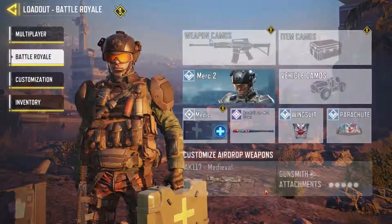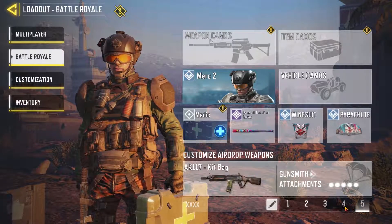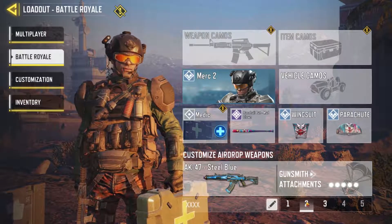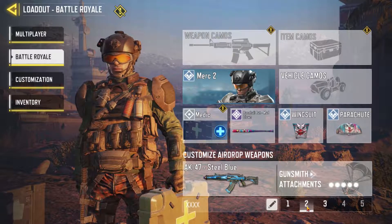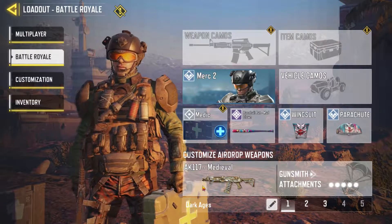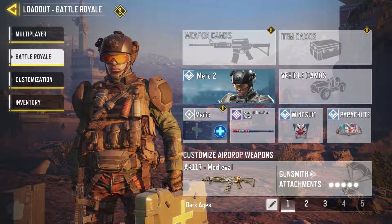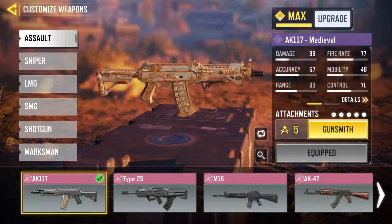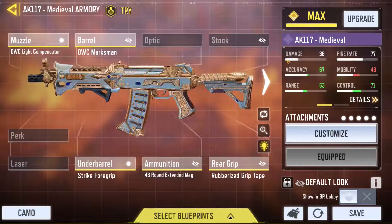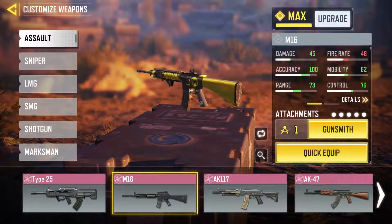I'm still looking for two weapon slots that can really be good. The AK-47 right now is basically the only gun I can use against solo vs squads. The 117 Medieval is pretty good for solos but if they have an AK-47 and they're good with it, you're going down. I just still like this gun, especially in closer range — that faster fire rate. They should definitely buff it because it's been my favorite gun since the beginning and now it's super weak.